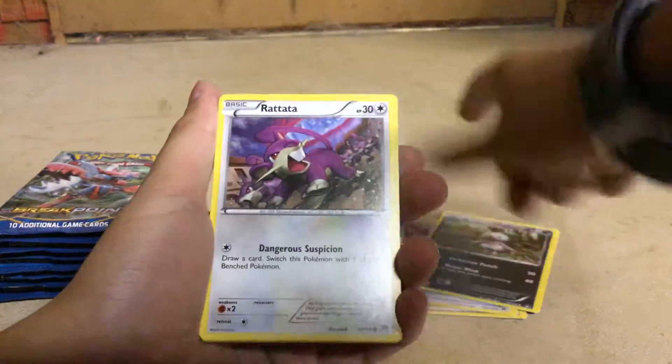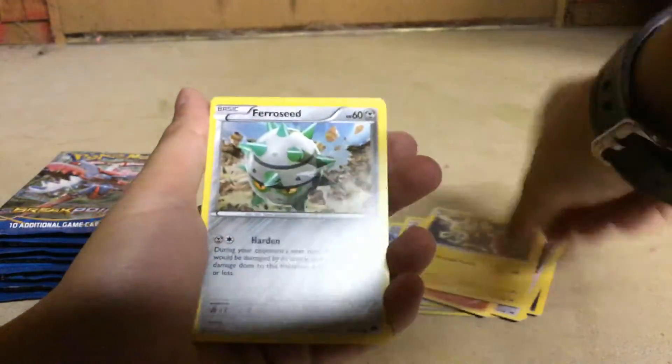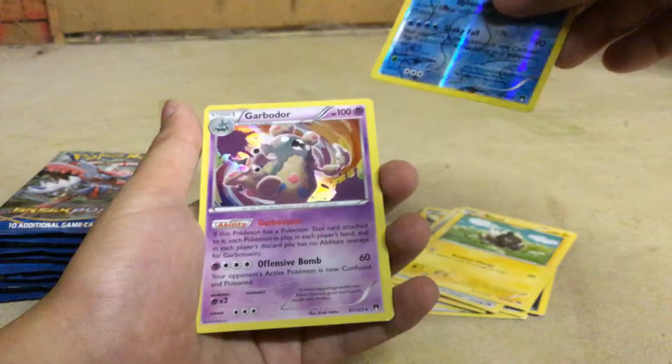Pokemon Catcher, Nuzleaf, Rattata, Numble, Electabuzz, Ferroseed, Blitzel, Seismitoad, and Garbodor. Garbodor.